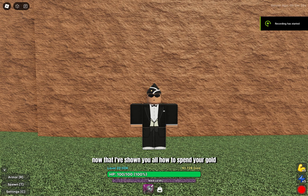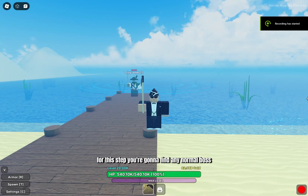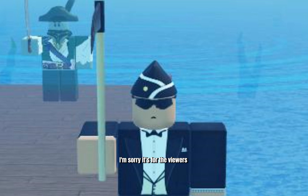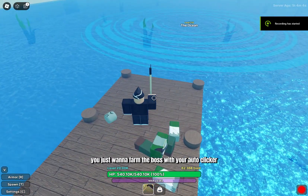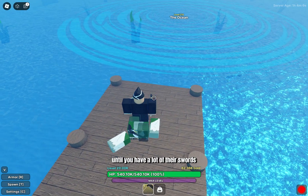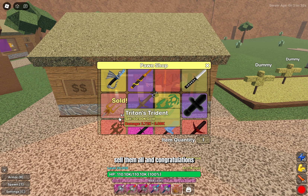Now that I've shown you all how to spend your gold, I'm going to be showing you the best way on how to earn gold. For this step, you're going to find any normal boss you can kill in one or two shots. Anyways, you just want to farm the boss with your auto-clicker until you have a lot of their swords. And once you do, make your way over to this pawn shop, sell them all, and congratulations — you're now rich.